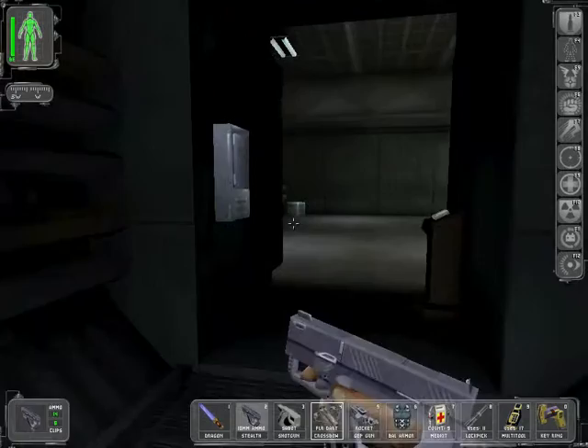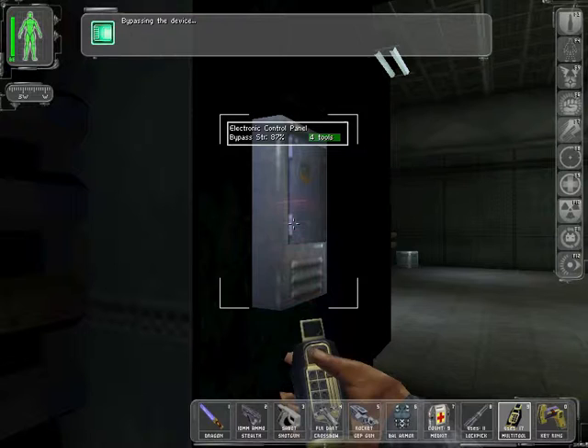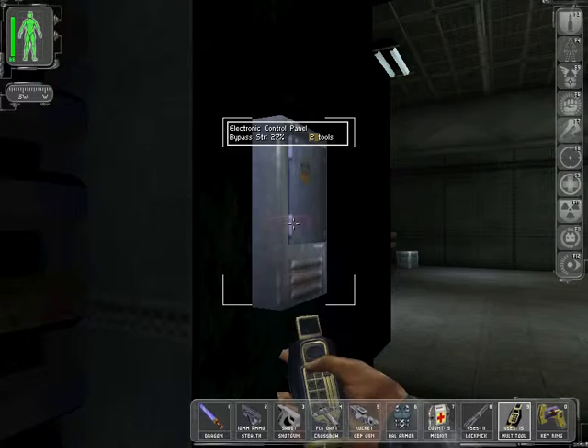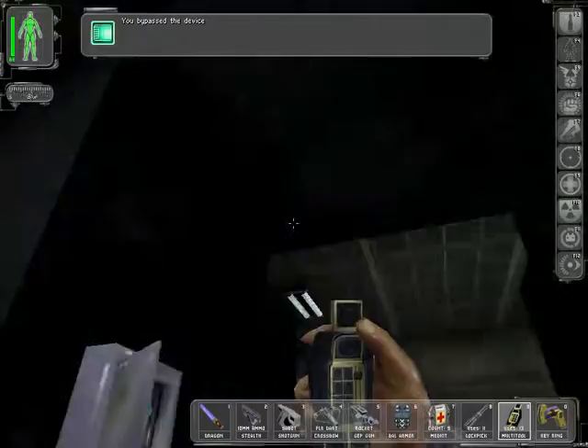I actually do feel like using a multi-tool on this one. Oh, it takes four tools. Well, who cares? We have 17. Alarm bypass panel — ah, electric control panel rather. There we go. One last tool. And... pop. You are now bypassed.